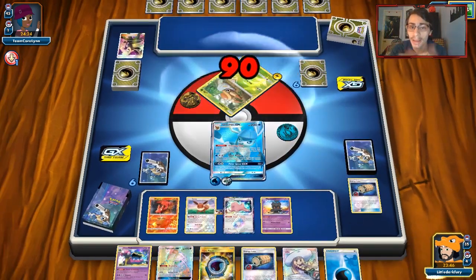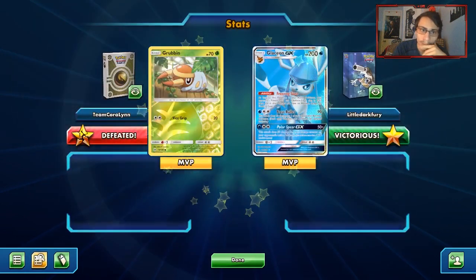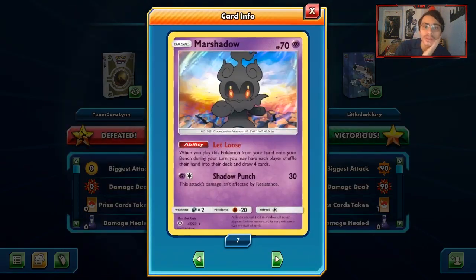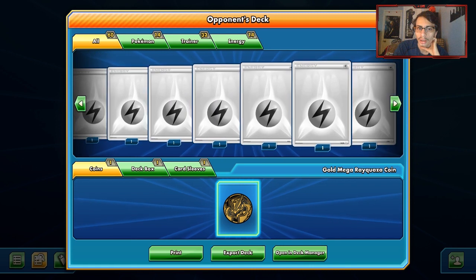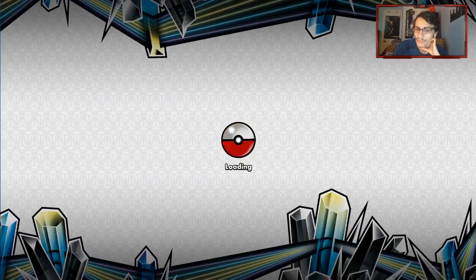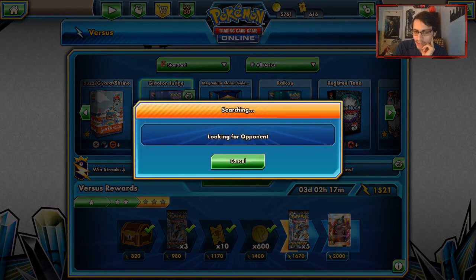Rayquaza is one of our better matchups assuming we go first. If we go first we can really easily beat Rayquaza. If we go second we struggle with it. He couldn't do Lele, he couldn't do Rayquaza. There we go — the turn one lock. This guy's playing like one of every fight energy ever printed. That's basically what the deck is all about.